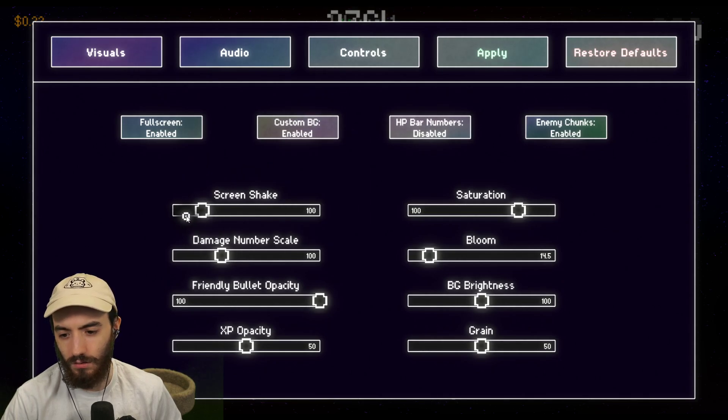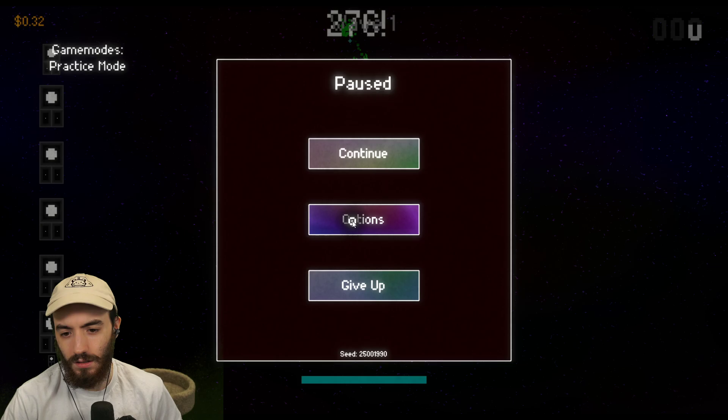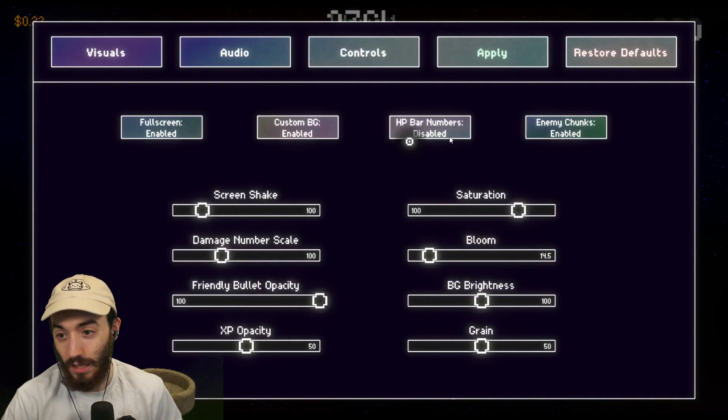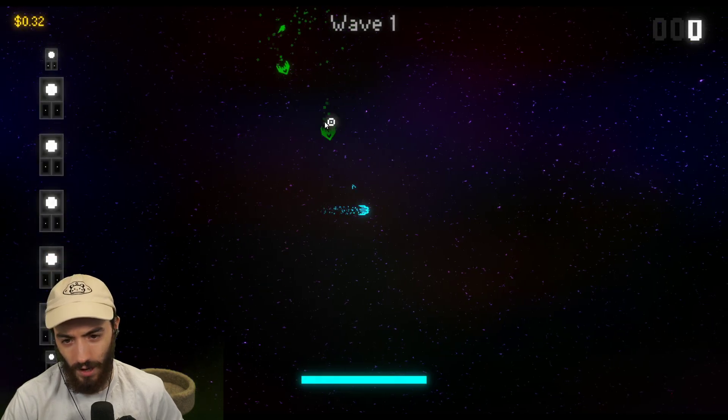I don't want screen shake. Checking options — doesn't seem there's auto-aim, so I have to do everything manually.